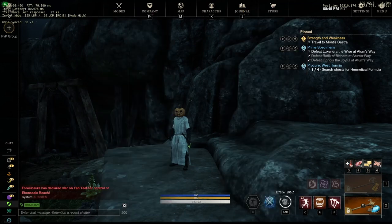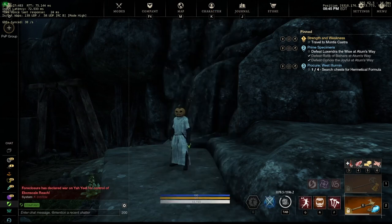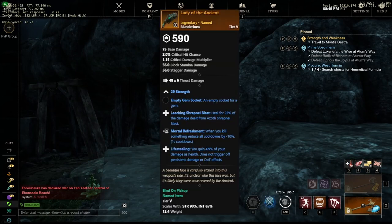Next up, we have two weapons with just one drop each in this dungeon. First, the Great Sword, with Refreshing Move, Plagued Strikes, and Trenchant Recovery — honestly not that bad, but we're kind of missing that heavy DPS perk like Thwarting Strikes or Trenchant Strikes. There's also one Blunderbuss, which has Leeching Shrapnel Blast, Mortal Refreshment, and Life Stealing.